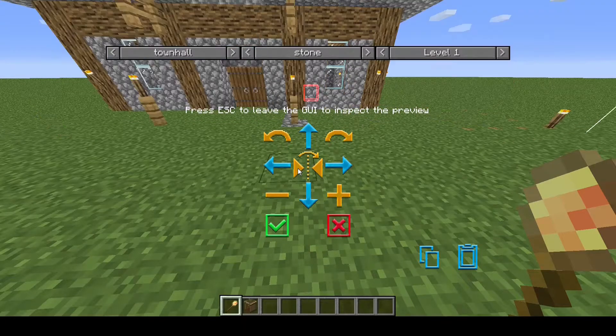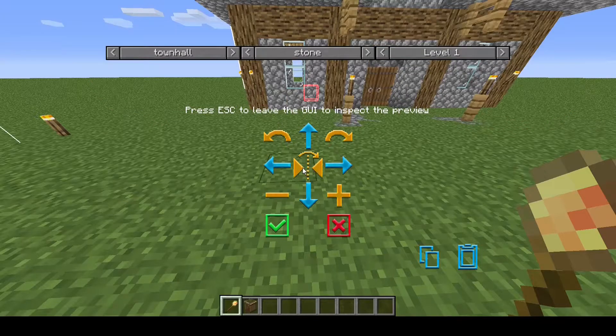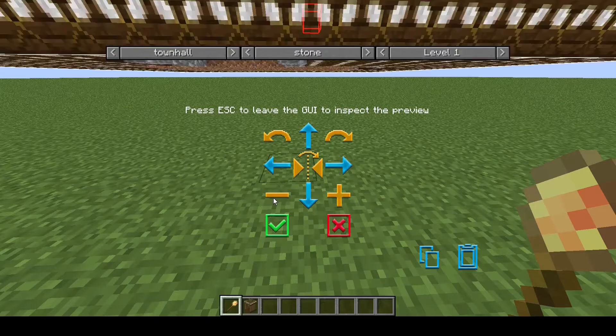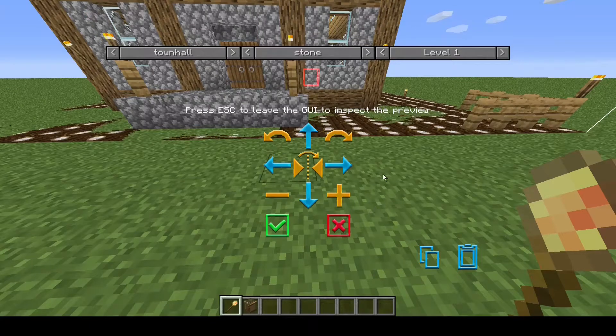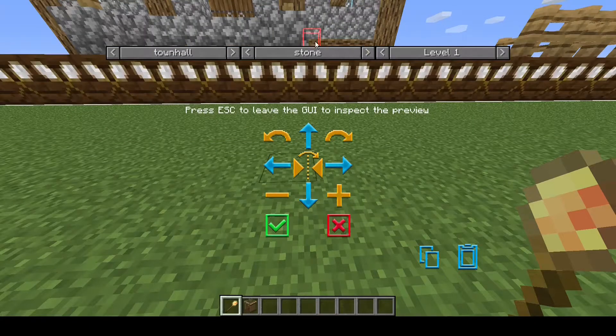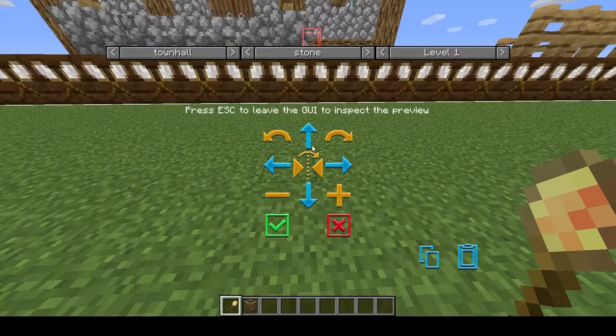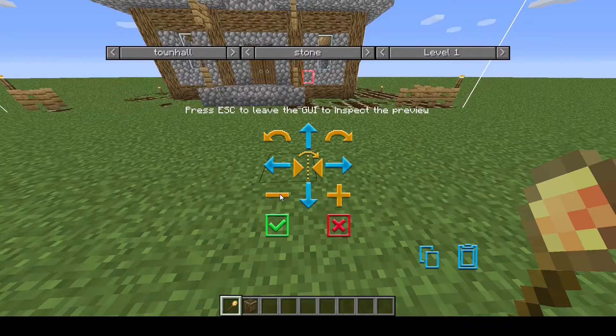This button in the middle is just to mirror the schematic so you can see it either side, and these lift it up off the ground and move it back into the ground. It's always a very good idea to lift the building up until you can see the white bounding box around it, so you can get an idea of where the ground level actually is — because some buildings have basements, others are tree houses — so having the entire schematic in front of you is a really good idea.